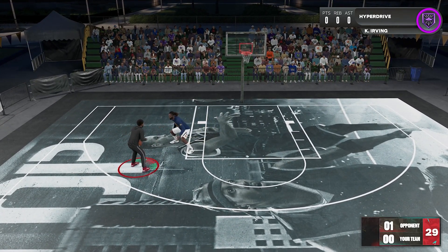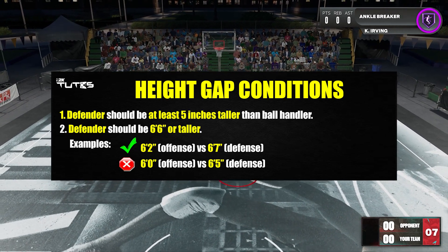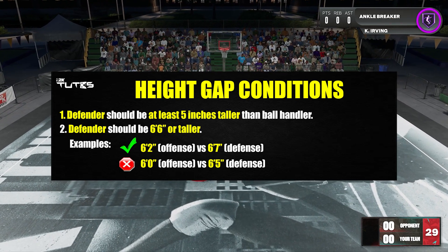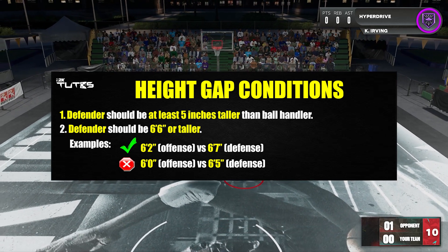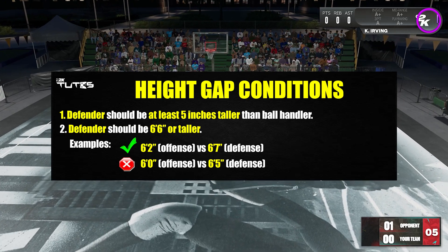First, and I think the most important part: your defender should be at least 5 inches taller than you, and it doesn't work against 6'5 and below players. For example, if you're 6'2, it will work against 6'7 and above. But if you're 6' flat, it's not going to work against 6'5 players — that's still a 5-inch gap, but condition number 2 says it won't work against 6'5 and below.